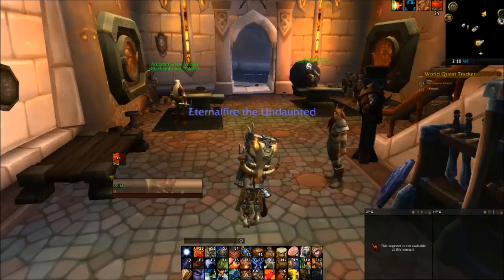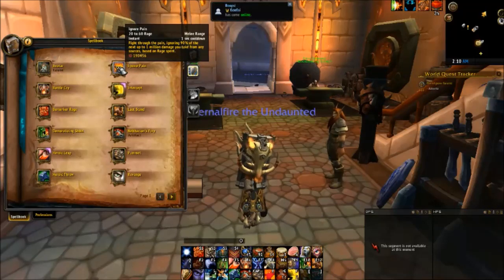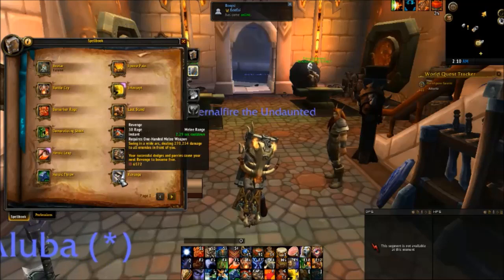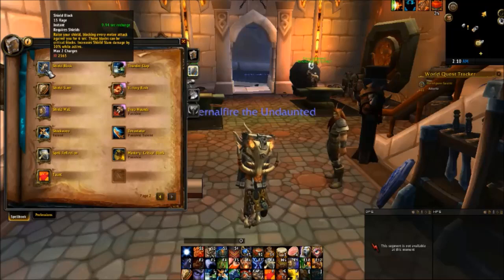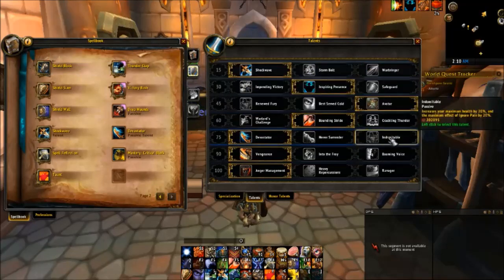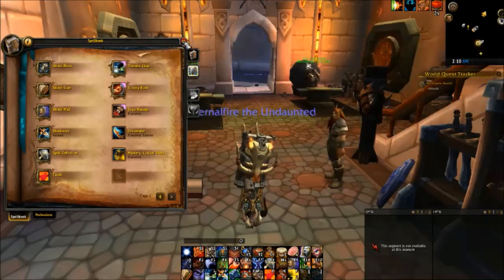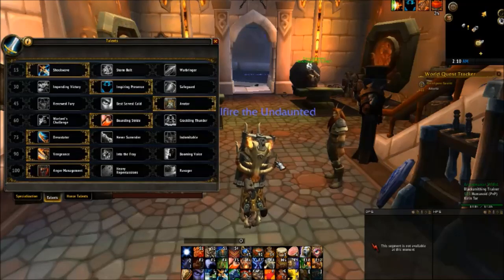Before we begin, let's do a quick recap on the Prot Warrior and see what changed, as well as take a look at the two new legendaries. First, Ignore Pain got a 20% buff, which is a very welcome and needed buff. Revenge got a 12% nerf, which is also understandable. Shield Block — you can no longer have it up more than three times its base duration, and that was really something they did across the board to tanks, but it was really geared at the Brewmaster Monk and how they were cheesing Ironskin Brew. And then the last thing they changed for the Warrior was Indomitable — it used to be a 25% increase to max health and Ignore Pain, now it's just 20%, so they got a slight nerf there.